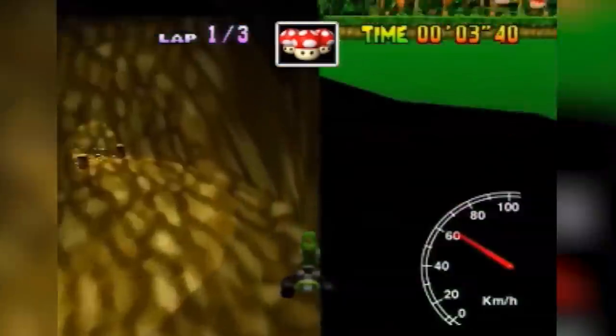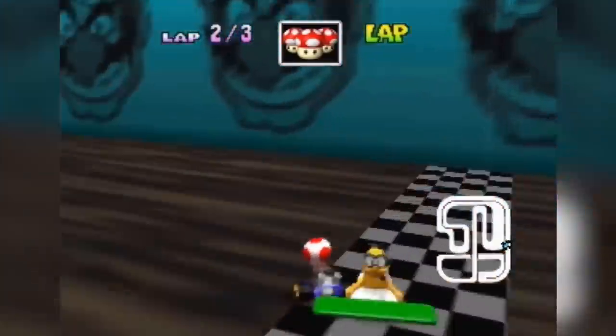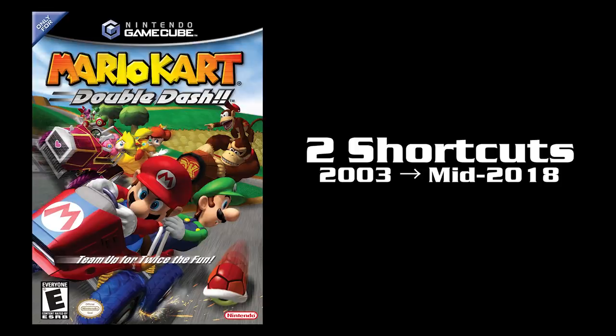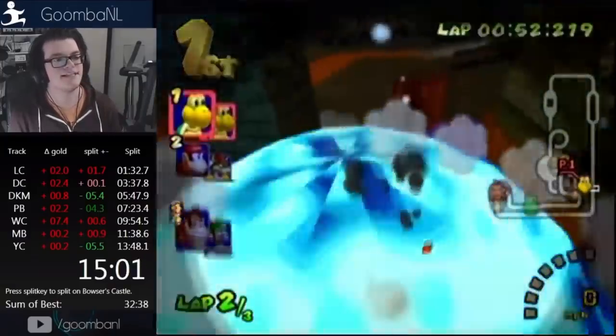I'm using the term shortcuts to mean any skip that wasn't intended by the developers. It's widely known that Mario Kart is rife with clips and out-of-bounds shenanigans that cut out large portions of tracks, which is why it's impressive that there were only two known shortcuts in Double Dash for over 14 years.